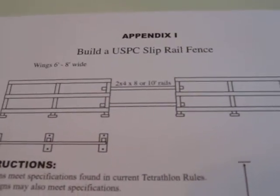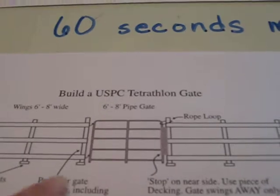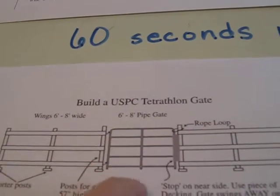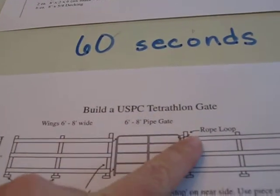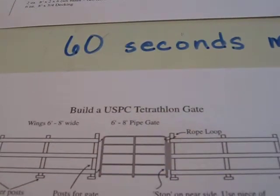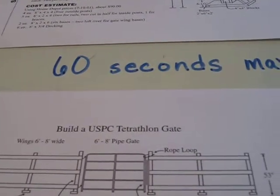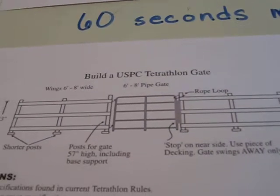You also have the possibility of a gate where you remain mounted. There's a rope loop here that secures the gate. You take the loop off, go right through the gate, and reattach the loop over the post to continue the riding phase. You also have a total of 60 seconds at most to complete this obstacle, or you will be assigned penalty points.